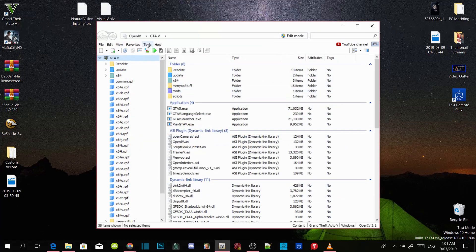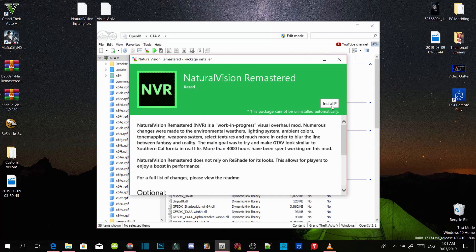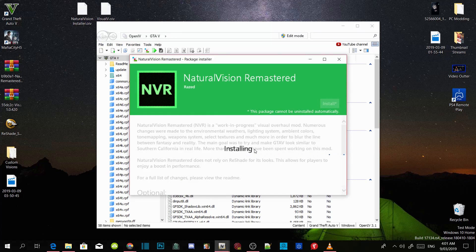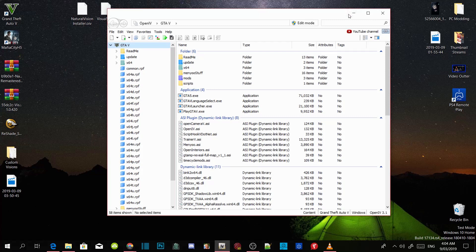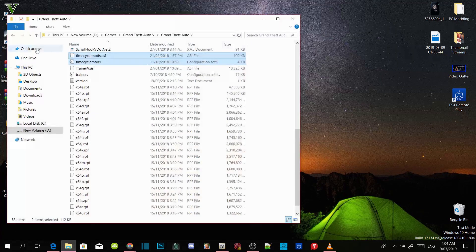Step two: go back to Tools, then Package Installer, and select NaturalVisionInstaller.OIV. Go to Open, then click Install, install it to your mods folder, and confirm the installation. This one may take about 20 to 30 minutes depending on your PC performance — I'm going to pause the video again. We are back — the installation has succeeded and is finished. Click Close, then minimize your OpenIV. You can delete the OIV files from your desktop if you want — that's up to you.